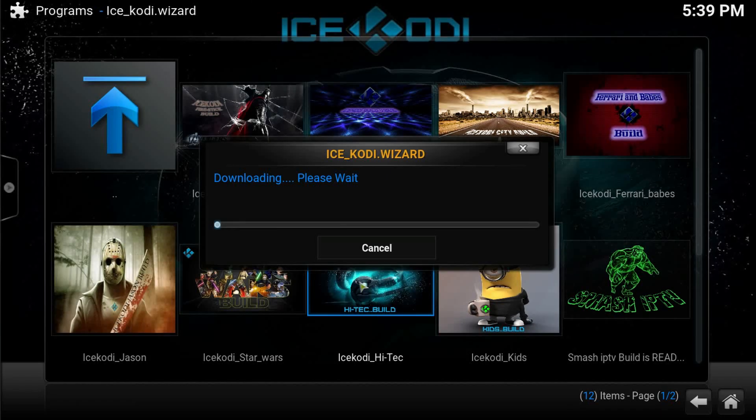The one we're installing is IceCody High Tech — go ahead and click on it. If you're on a PC just install it, download it, and then close and reopen Kodi and you should be good. If you're on Android, Android TV box, Fire Stick, or anything Android-related, you're going to have to unplug it from the power source — if it's a Fire Stick unplug from the TV, make sure no power is running through it — then plug it back in, turn it on, open Kodi and you should be golden. Leave a comment, subscribe, like, and I'll see you guys in the next video!